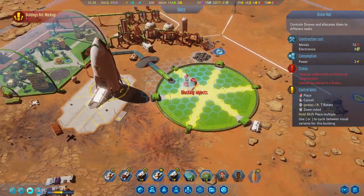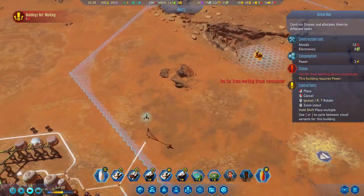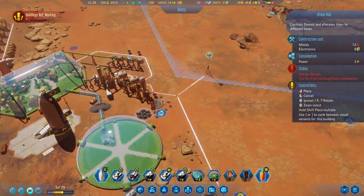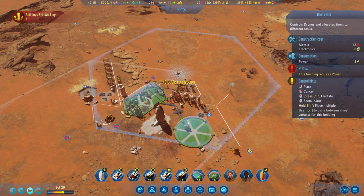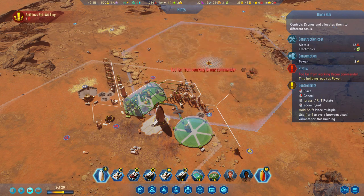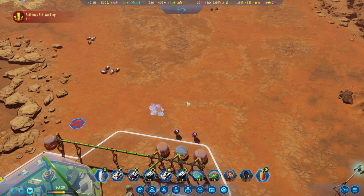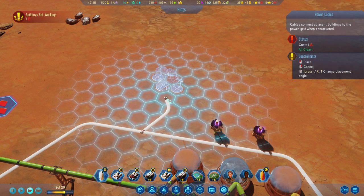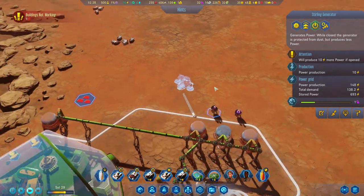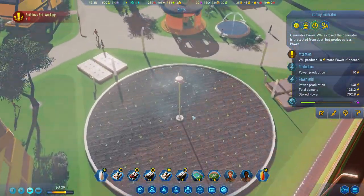We've got one more drone hub to place up here. Let's put it over there — actually some things aren't quite covered, so we'll pop it there. We've got space for another dome up here somewhere. Let's just connect that with power — yeah, we'll go with that. Excellent. And we've got new crops to add as well.